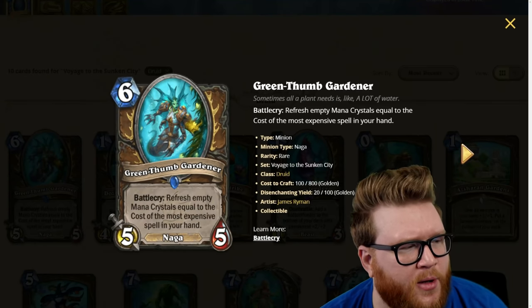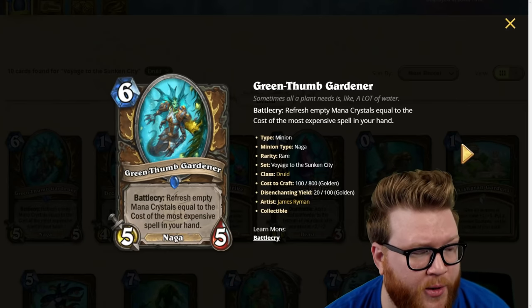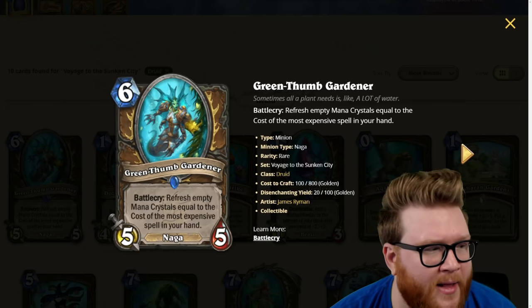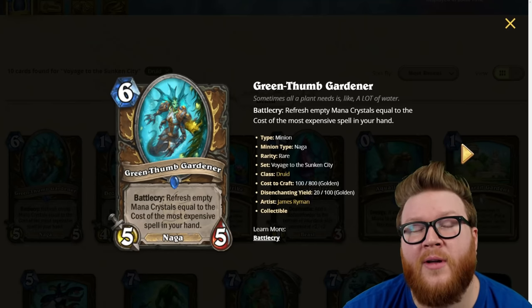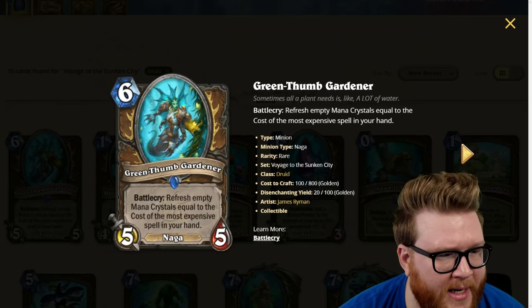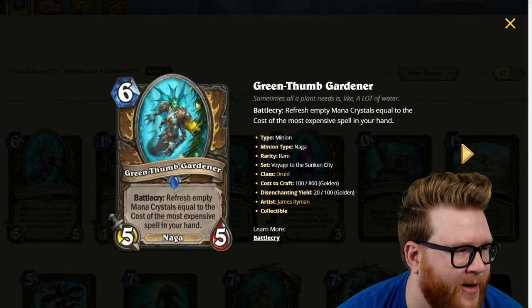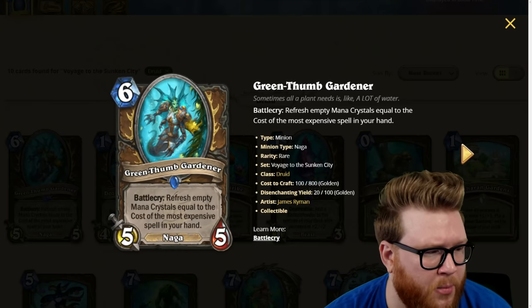Next for Druid is the Green Thumb Gardener, a six-mana five-five naga: battlecry, refresh empty mana crystals equal to the cost of the most expensive spell in your hand. So if you had a ten-mana spell in hand and played this at six mana, you could refresh ten mana crystals — spending six to gain ten back, a net gain of four, allowing you to play that big spell. Like Survival of the Fittest as an example, you could follow up with a big commitment turn.